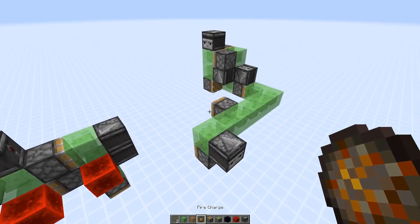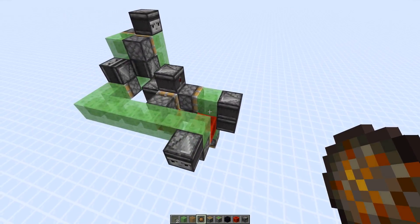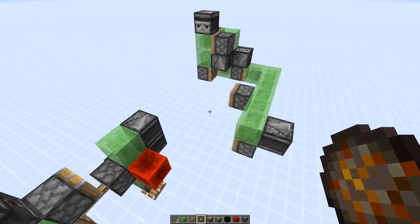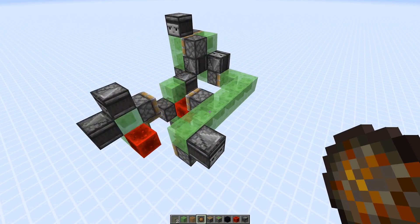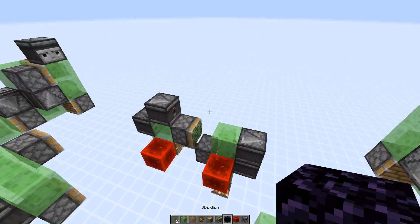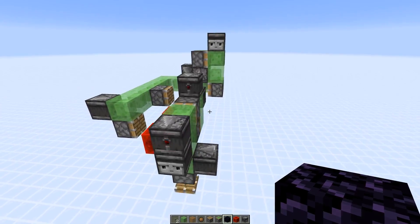Then this thing is ready to go. Let's launch it — use a fire charge and activate it. It's getting pushed forward, and now on the other end as well. Of course you can always stop this flying machine just by placing a non-movable block like an obsidian in the front.